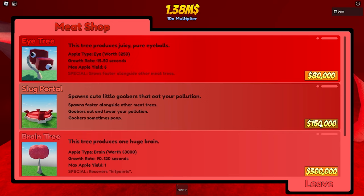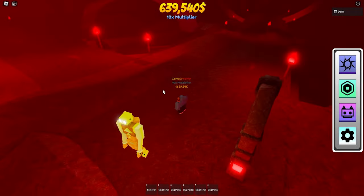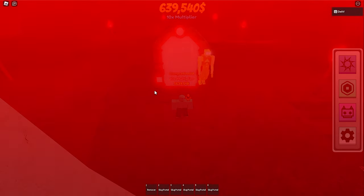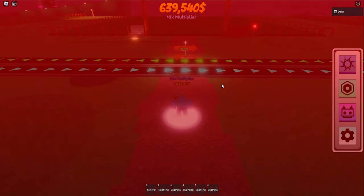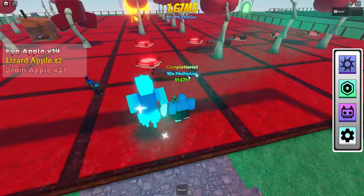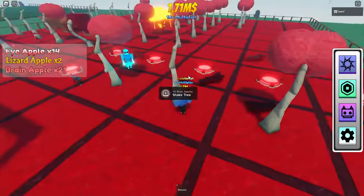To get the poogle tree, you want to buy a couple of slug portals. With the slug portals, you just want to place them, and if I'm correct there's an 8% chance that the slugs from the slug portals will produce the poogle tree — apparently the slugs are supposed to poop them out or something. I couldn't find one though.